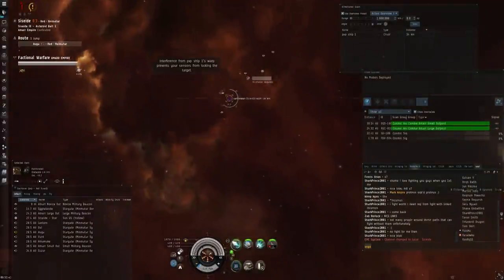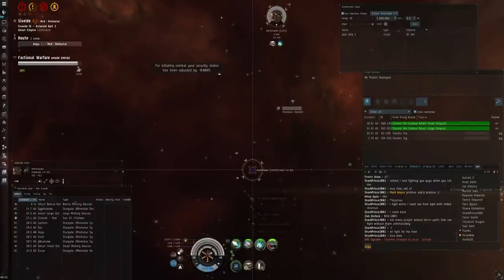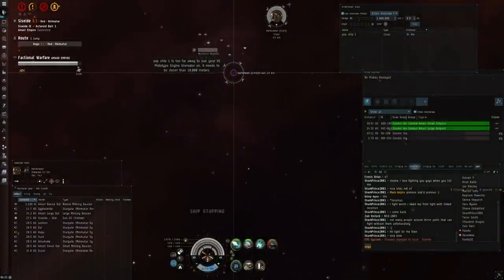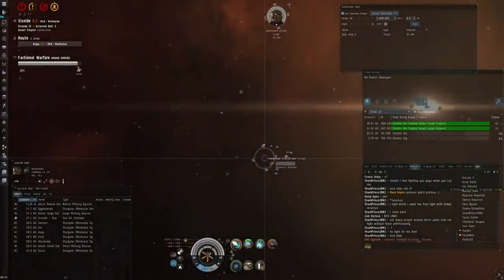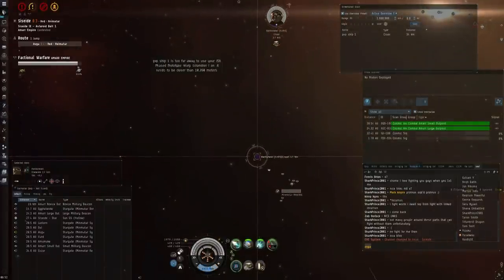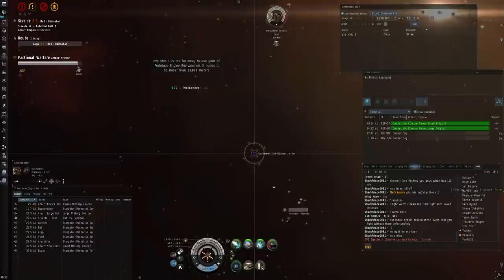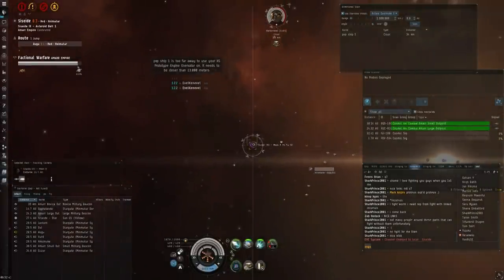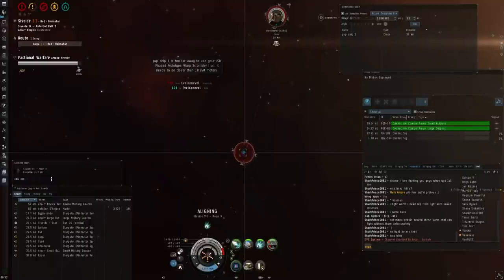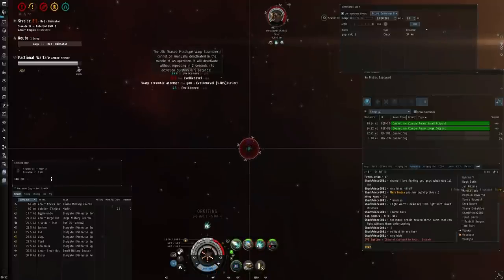To fight this Cruel, what I want to do is burn directly away from him. If possible I want to try and make him burn into my missiles for a long period of time, and that way I can get some extra damage into him before the fight really starts. So he starts burning after me at this point and he doesn't web me for some reason - he should be gaining on me a lot faster than this. Because I'm burning away and he's burning into me, it's effectively extending my missile range quite considerably and he's burning into the missiles, so I'm getting some free DPS on him before the fight's actually started. I'm just spamming my scram and web, I want this fight to start as far away from seven kilometers as possible - that's pretty much the magic mark when you're fighting a Cruel.